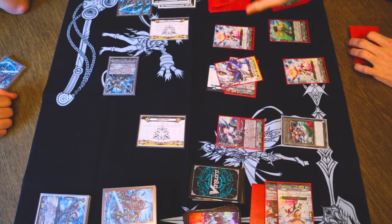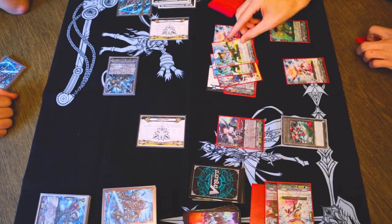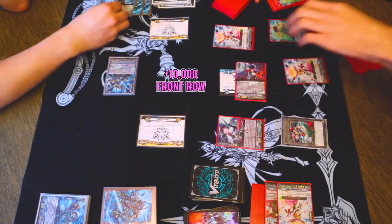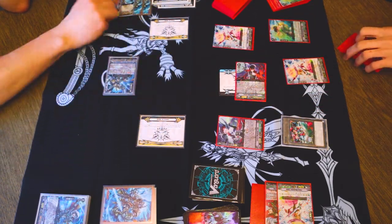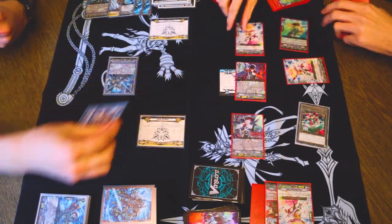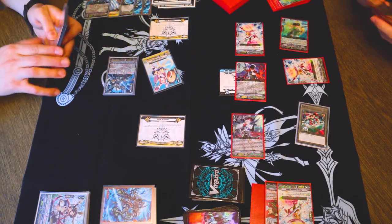I'll take it. Critical — power to power, crit to Venn for 3 damage. No trigger. No trigger. Front trigger. Nothing. 25 to your 12. 32 to my 22. And 18, 28 to your 12. That's it.